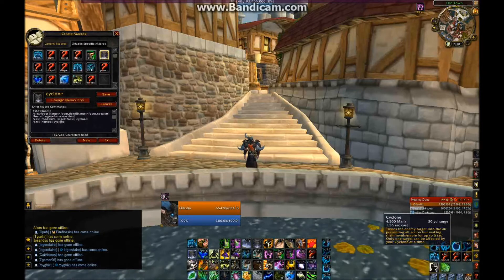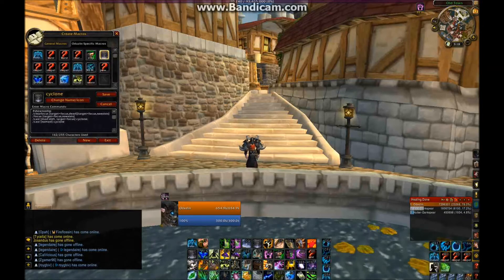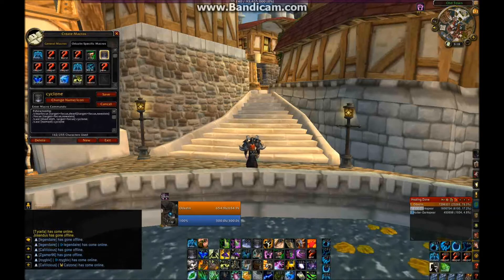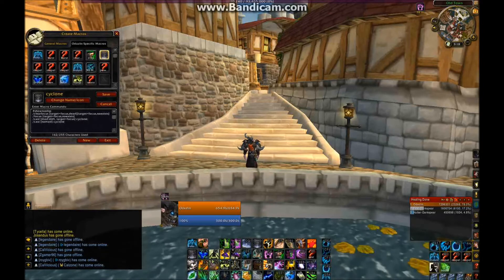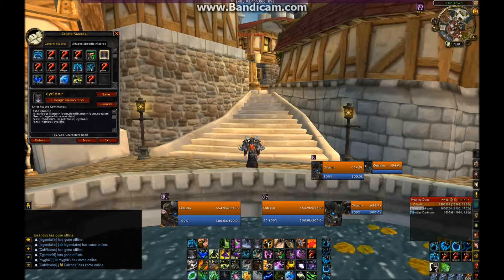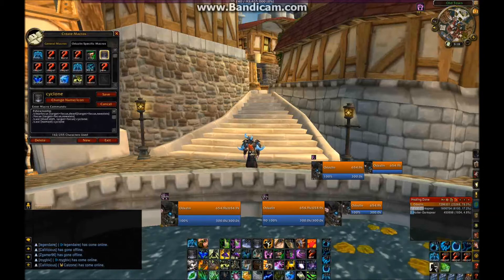This cyclone macro right here on my C key — it looks really complicated, but it's really not. Basically, it just works like a regular focus macro with some clear focus and set focus at the beginning. So if I don't have anybody focused, when I press my C key it'll put that person as my focus. And if that person dies and I click on someone else and try to cyclone them, it'll clear it from the dead target and put the new guy as my focus.